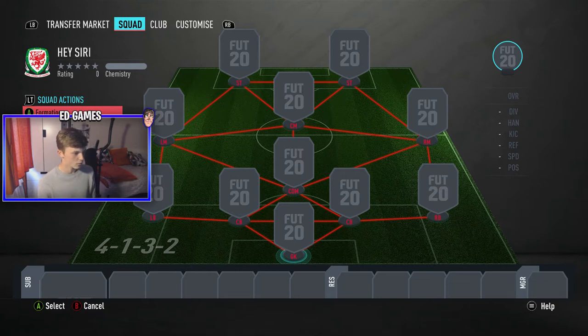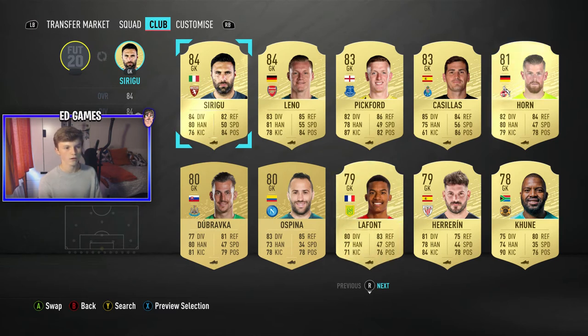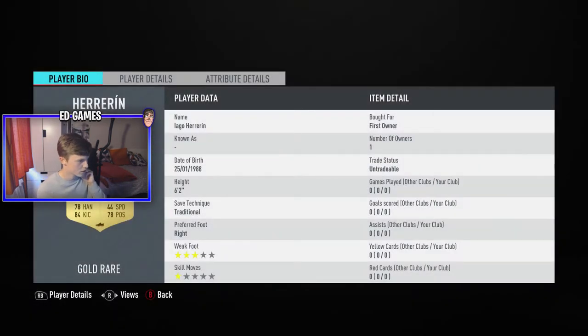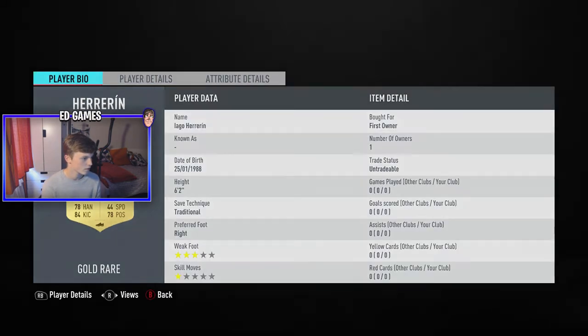We're going for the goalkeeper now. There were 11 gold goalkeepers in my club and I haven't bought anyone, so I literally don't even know who's in there. Picking a number between 1 and 11 - it's 9. That's going to be the Spanish keeper - 6 foot 2, really slow, but who cares, he's going to be our keeper.